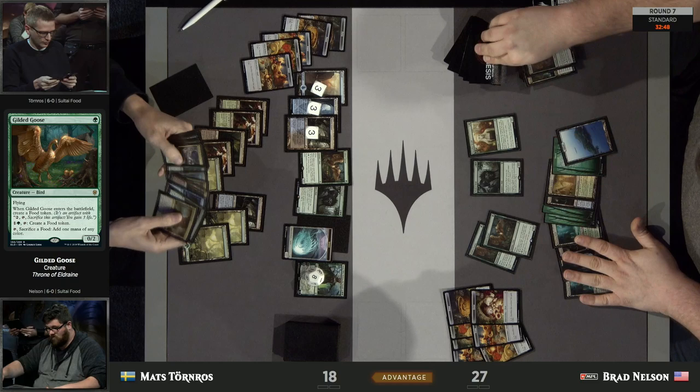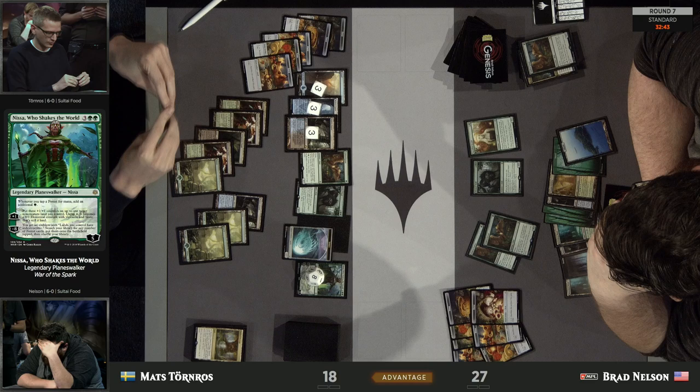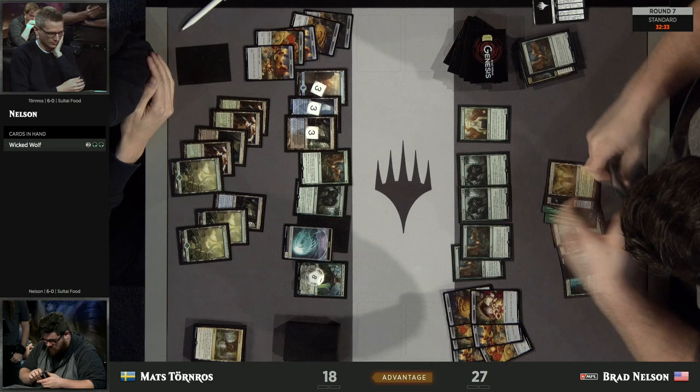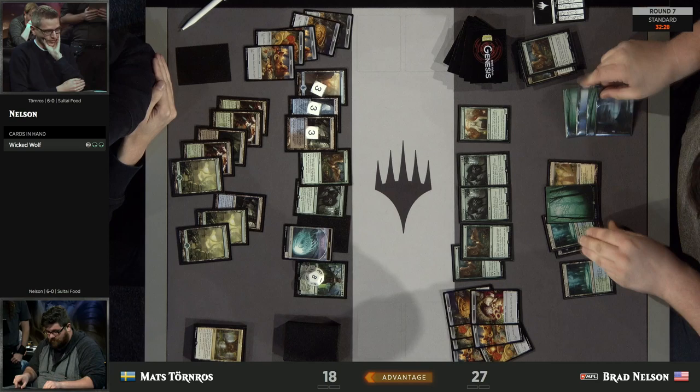Mats could even just wait until Nissa gets to nine before using the minus ability to get all the forests out of his deck and turn them all indestructible. Brad found another copy of Wicked Wolf — this cuts down the food generation from Mats's side. Dealing with one of these 3/3s isn't going to do a whole lot.